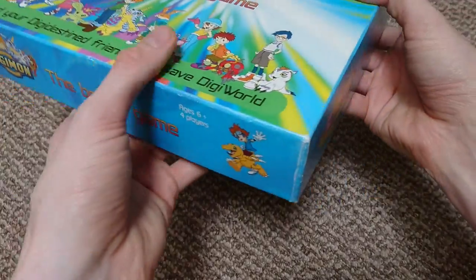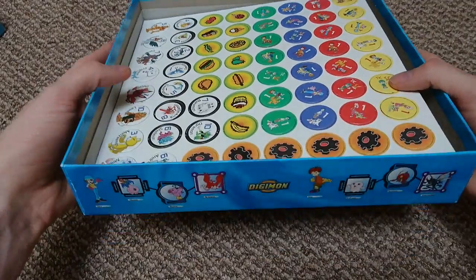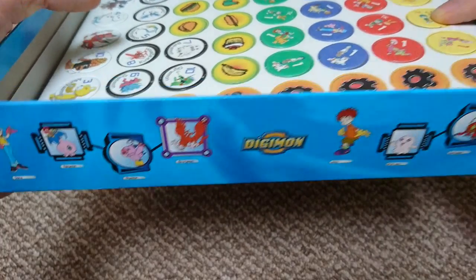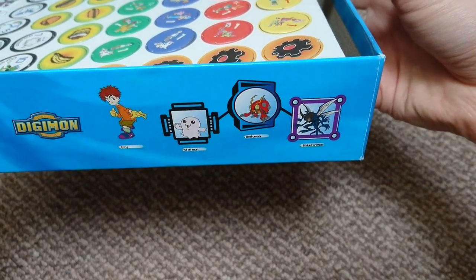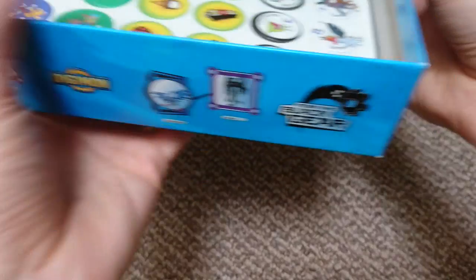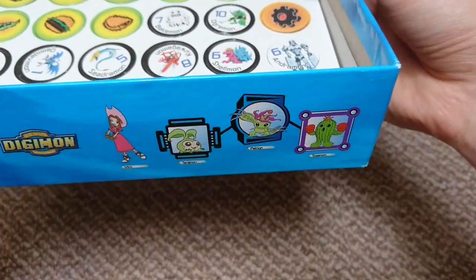Before we jump into it, I'll just show you the box itself. There's nice little artwork on the corners. I'll take off the lid and get to the pieces in a minute. On the side it shows you the main characters and their Digimon and their Digivolution: Sora with Biyomon, Izzy with Tentamon, Matt with Gabumon, TK with Patamon, Joe with Gomamon, and then there's Demi Devimon and Devimon. Devimon is the main bad guy of the series. Also on this side we've got Tai with Agumon and Mimi with Palmon. So that's the box itself.